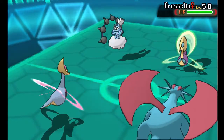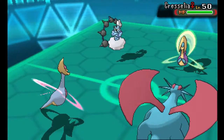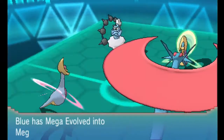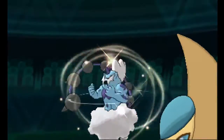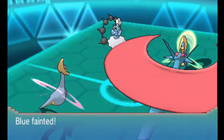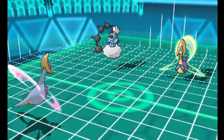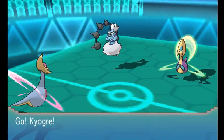For this lead, my opponent leads Kangaskhan and Thunderous against my Salamence and Cresselia. I figured my opponent would either go for a Hidden Power Ice or a Thunder Wave onto my Salamence, so I just go for a Double Edge into the Kangaskhan slot and go for a Trick Room. But my opponent actually reveals that he has a Speedy Thunderous, so he is able to outspeed me and get the one-hit knockout. However, this does leave me to get a Trick Room up for free — it's completely uncontested and he really has no checks to the Trick Room mode.